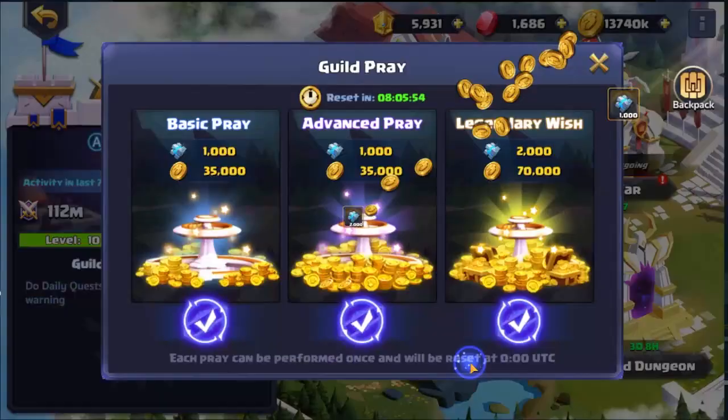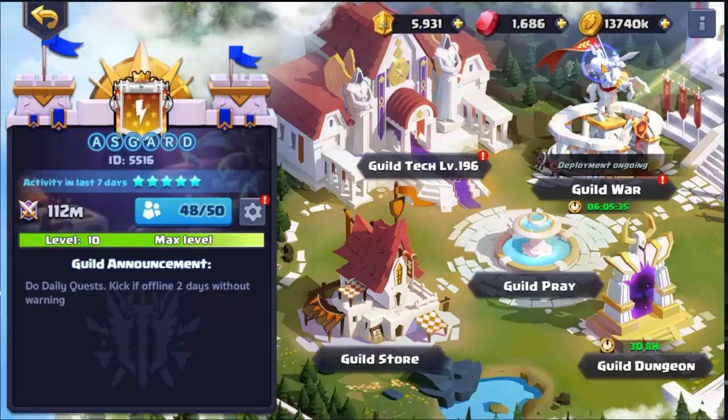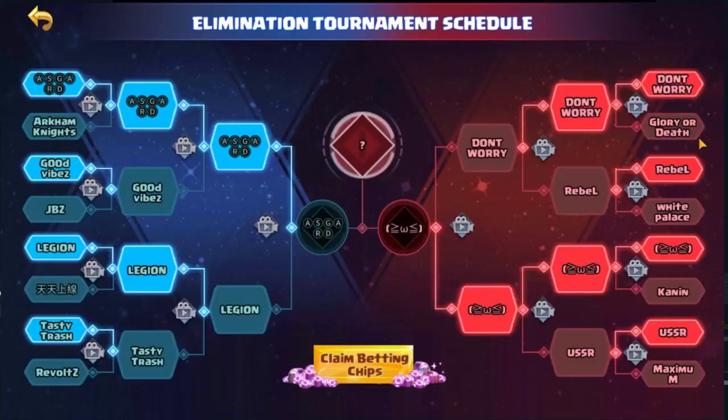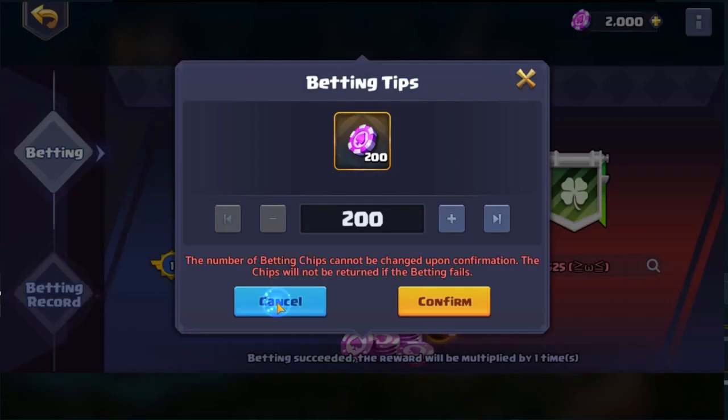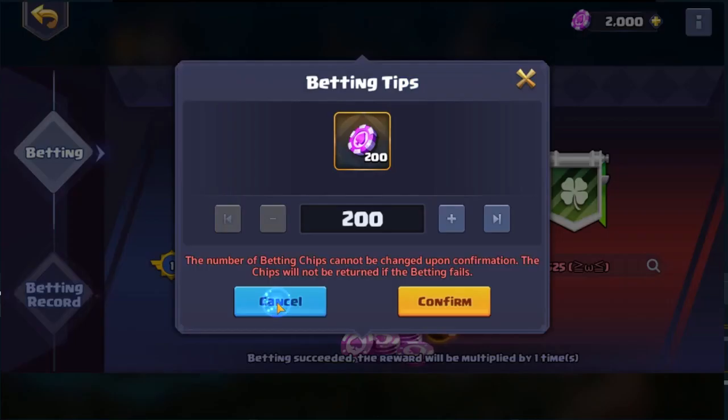That's it for today's video. We've also done guild pray, which you can do every day — it's pretty good for guild technology. So that's a basic overview of guild tech, guild dungeons, how the guild store works, and guild pray. Guild wars — we have a whole series of videos on that, two different playlists: guild wars season 3 and season 4. We are going into the finals, which will be a very interesting video. I'm going to bet on Asgard. Hope you enjoyed today's video — if you did, smash the like button, subscribe to the channel, and I'll see you on the next one.